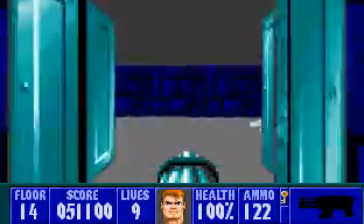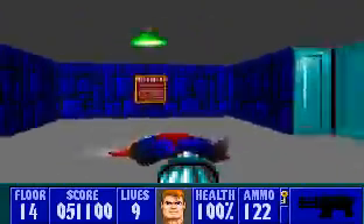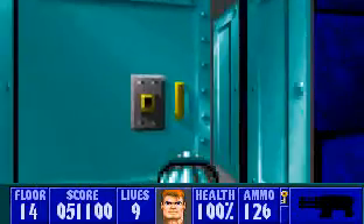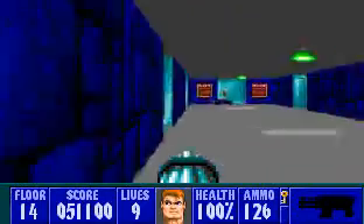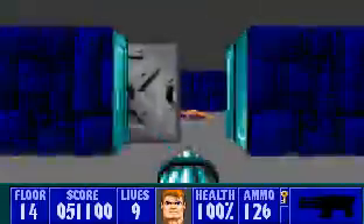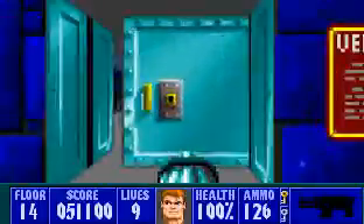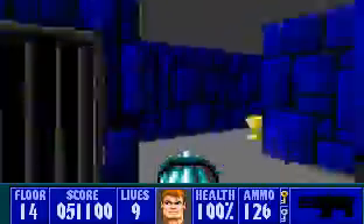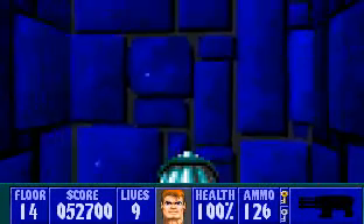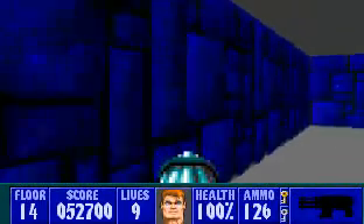These rooms have really nothing of value, except this one right here — it has the silver key. I'm going to collect this secret treasure. And your final secret is right here on this wall, right in front of the challenge. There's a barrel on the left and there's a medic kit on the right.